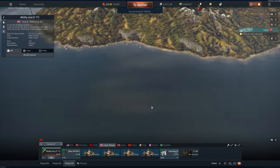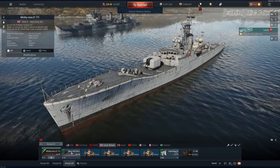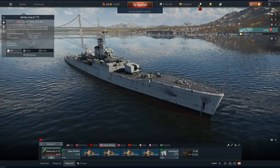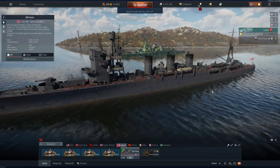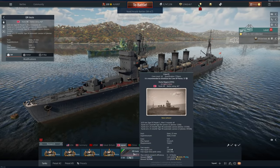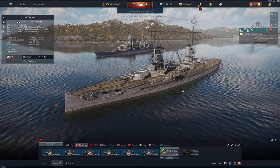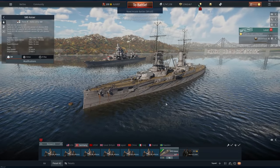For naval, there's the Whitby-class F-77 frigate at rank 5, battle rating 4.3 — interesting to see where naval progresses. Japan gets the IJN Isuzu, a rank 3, battle rating 4.3 light cruiser. And last but not least, the SMS Kaiser, a battleship at rank 5, battle rating 6.0.